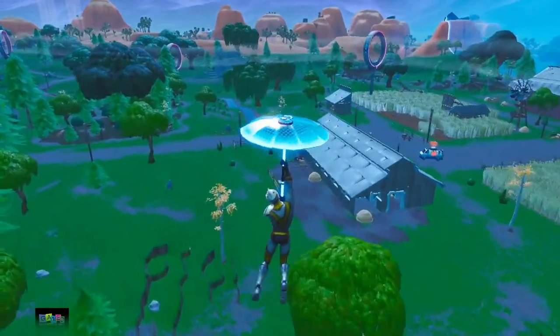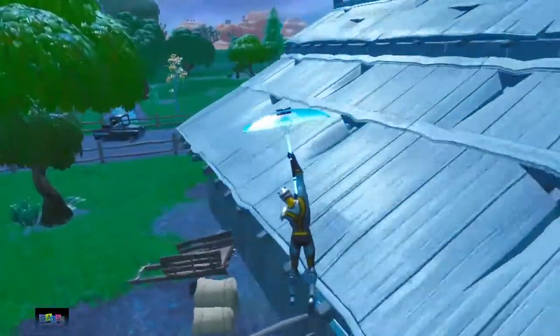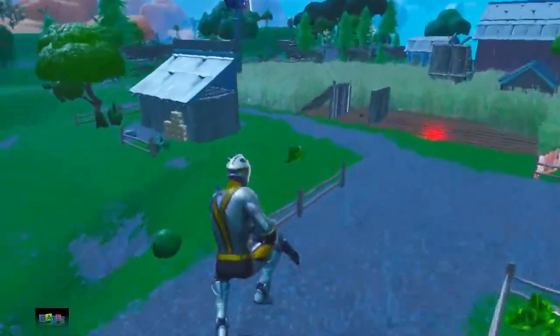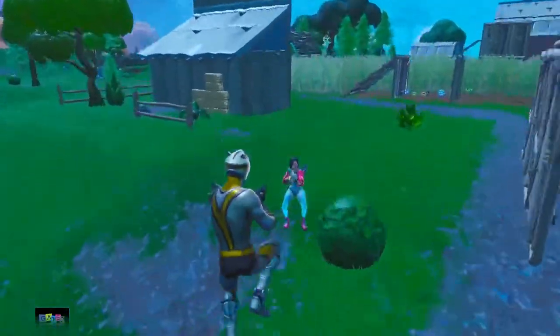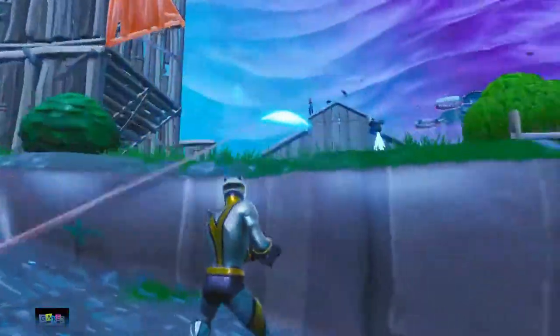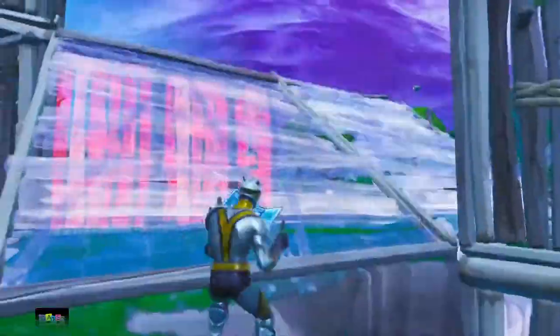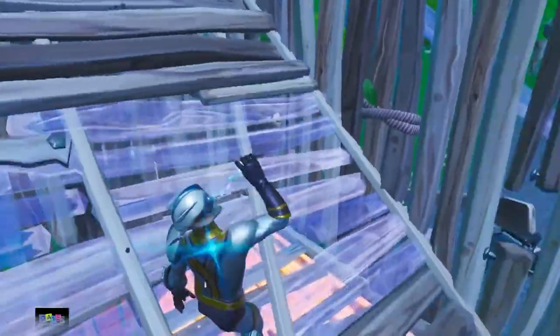It's important to keep this in mind: while the Slipstream makes it easier to rotate around the map, due to easy rotation access there's also the potential to be third-partied like never before. Every fight I got into near a Slipstream had like two or three people landing on me. I highly recommend not fighting near these Slipstreams — only use them for rotations, as it can be really risky. Most high-skill fights are 50-50, and in a place where multiple enemies can pop in out of nowhere, it's just not worth it.